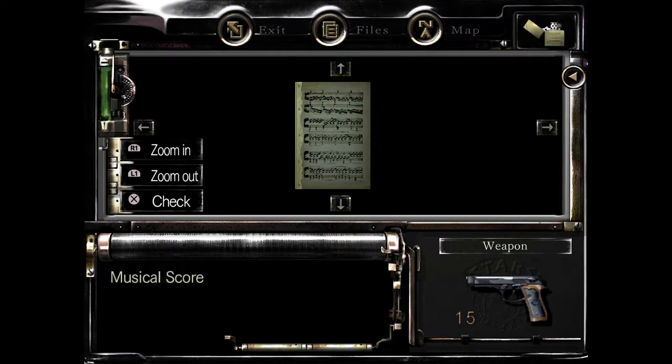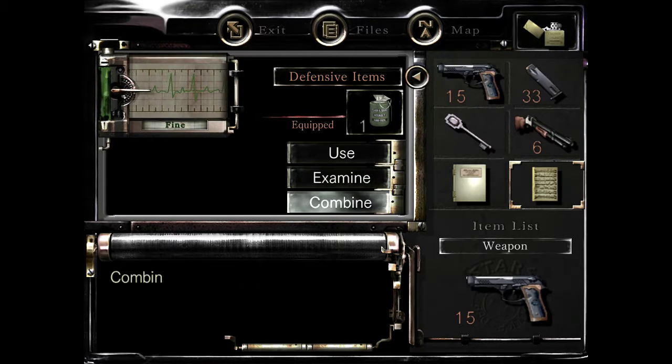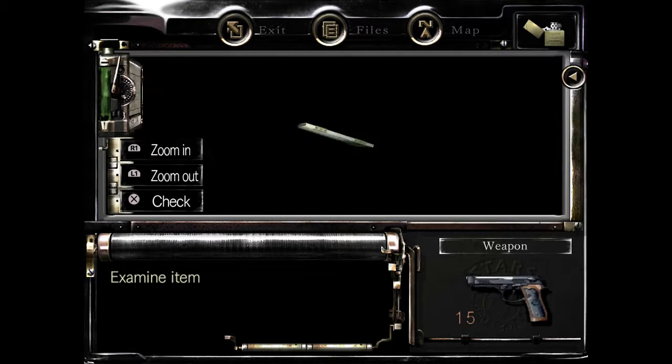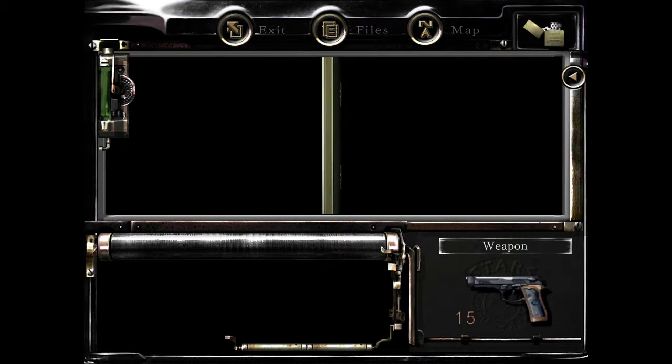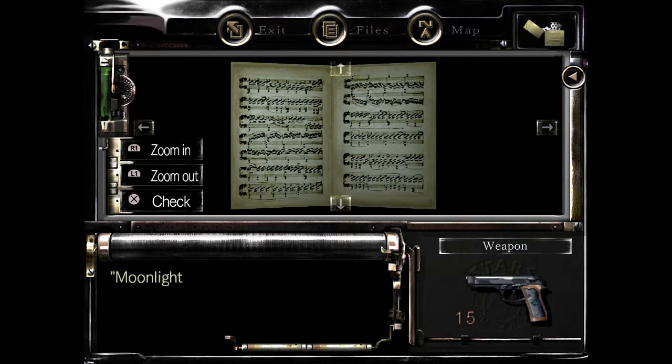Examining it: the beginning and last sections of the music are missing. Let's combine it with the book — aha, sheet music! Now examining the combined item: it's titled Moonlight Sonata. Opening it up — the complete musical score of the Moonlight Sonata.